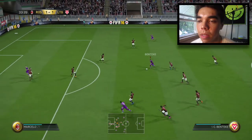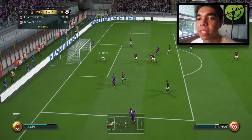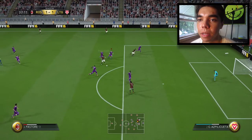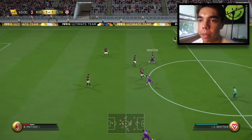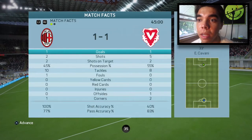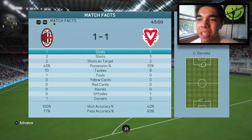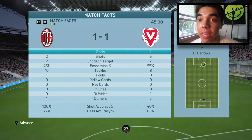Mane inside Benteke. Christian gets by one, sets himself — what a save by Hugo. Great ball — that's Pastore. Oh my gosh, what a save by Cech. Benteke, search for Mane — there's the halftime whistle. Okay at the break, he has two shots on target, two shots in total. I have five shots, two on target — that shows how poorly I am at finishing and even getting it on target. Come on second half, boys. Let's get a good start in Division 2.